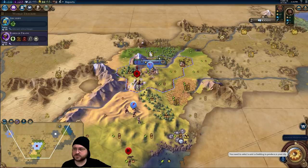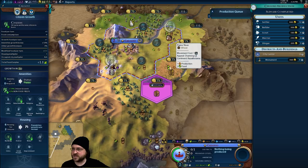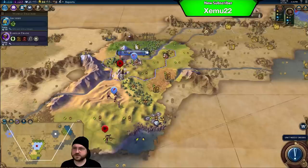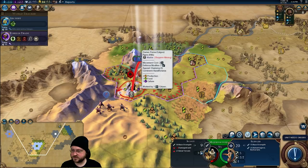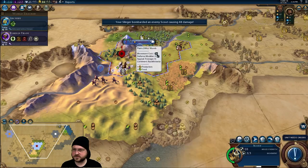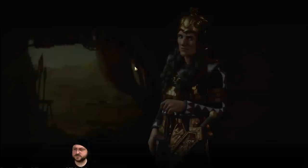We'll do Foreign Trade for our next civic — it unlocks the trade route, and we've already got the boost for it, so we may as well go ahead. At this juncture I'd really like to get a builder so we can improve the horses and the wheat. The timing's going to work out relatively well. If we get declared on I might have to build more military units, but there's only Gilgamesh and we're not that close, so I think we'll be okay. I'll bombard this barbarian scout — I don't think there's a way for him to escape.